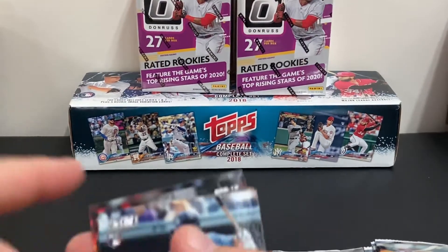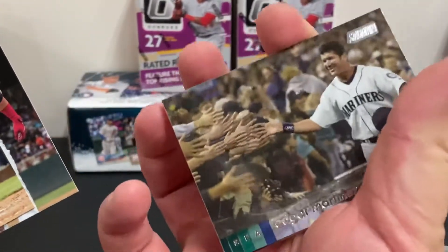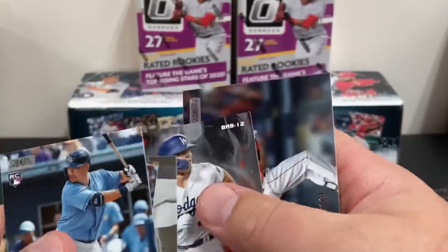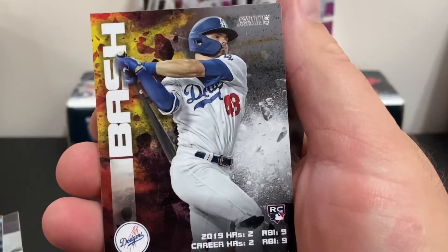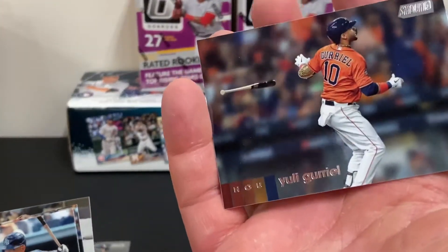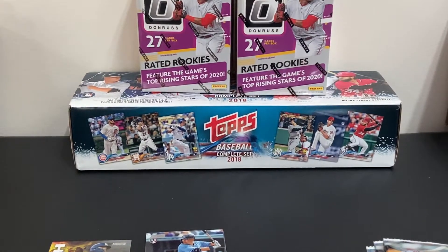Let's see what we've got in the first pack. There's Yoshi Tsutsugo rookie card, Nelson Cruz, Edgar Martinez. There's an insert card — looks like Gavin Lux, Bash and Burn insert series, rookie card. Keep that off to the side. And the last one is Yuli Gurriel. Not too bad for the first pack — already got a Bash and Burn Gavin Lux.